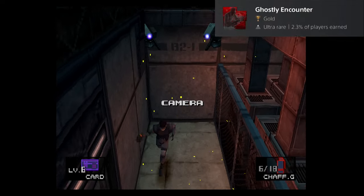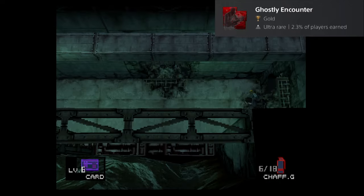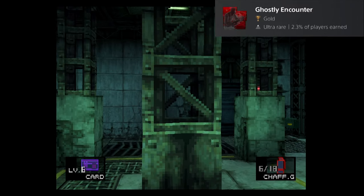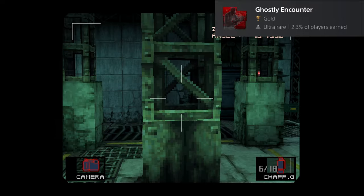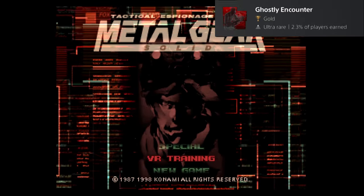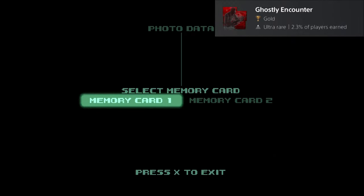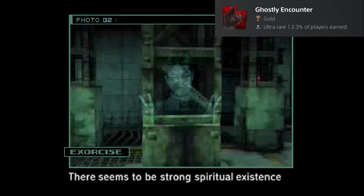Enter the room and pick up the camera. Now that you have the camera, throw another chaff grenade and head back to the room where you fought Ocelot. Remember the pillar in the middle of the room where Baker was tied up during the Ocelot fight? Equip the camera and take a picture of that specific pillar. Make sure to save the picture to your memory card, then exit the game to the main menu. Go to Special Mode, open the album, and load the save file for the picture you took. There's your ghost — exorcise it and you will unlock the Ghostly Encounter trophy.